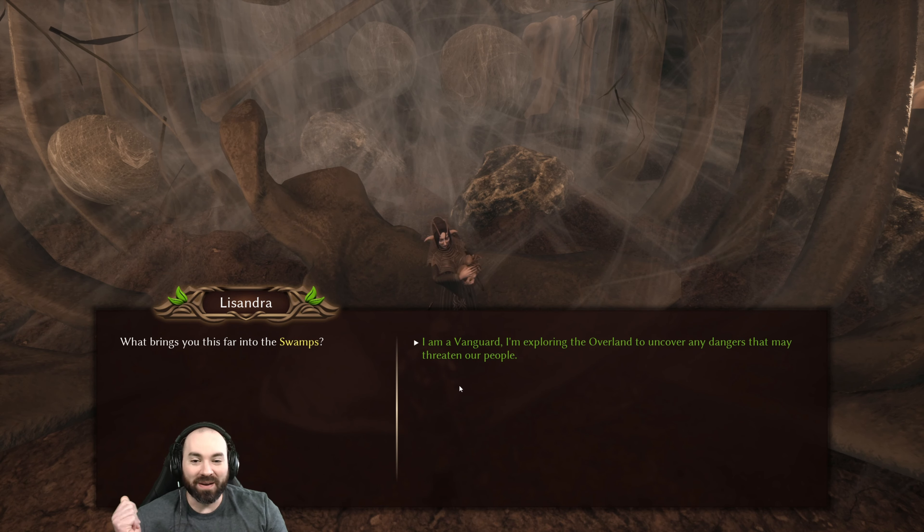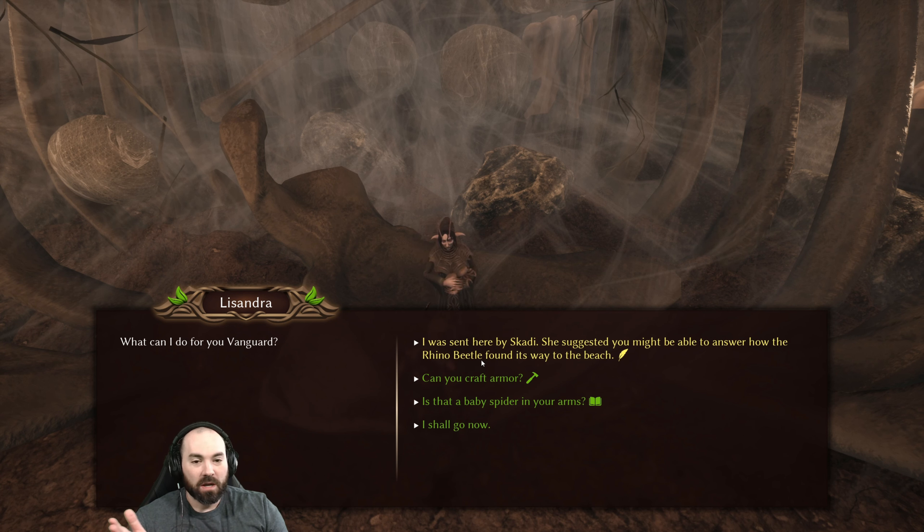Well, Liz, let's talk to you. Let's see what you got. Please give me some sort of amazing armor that blends in with spiders and I can walk amongst them as friends, blend in incognito. What brings you this far into the swamp? It was not by choice. I'm a Vanguard exploring the overworld to uncover any dangers that may threaten our people. What can I do for you, Vanguard?